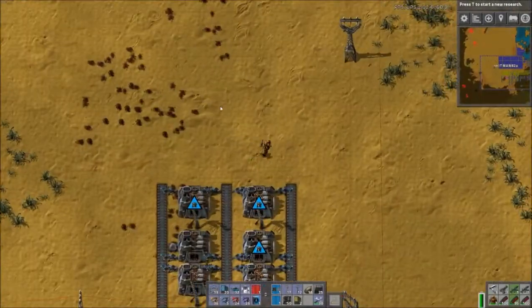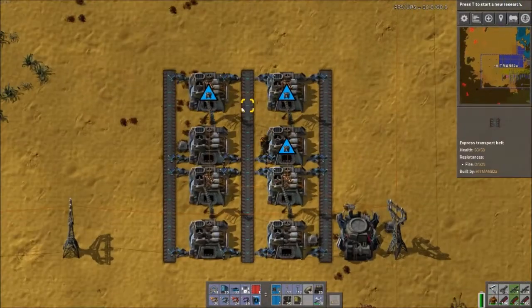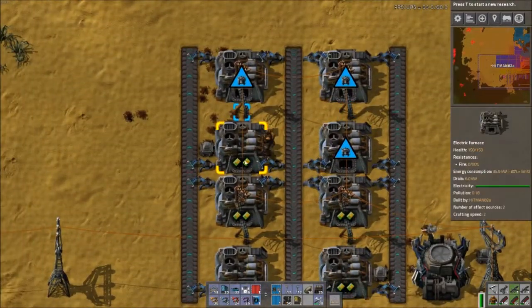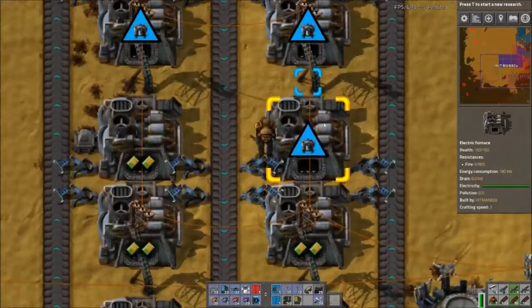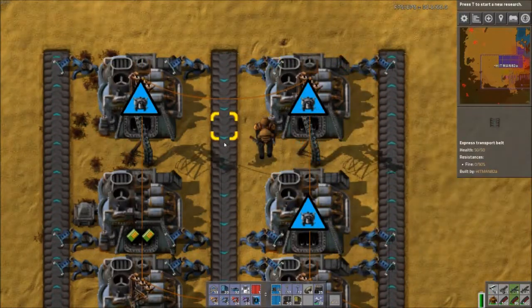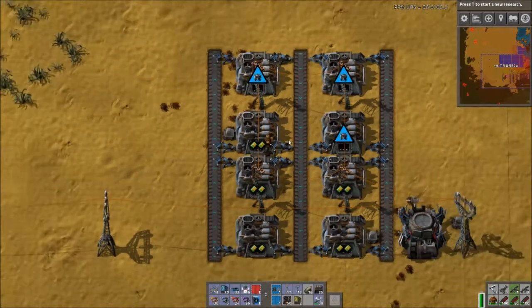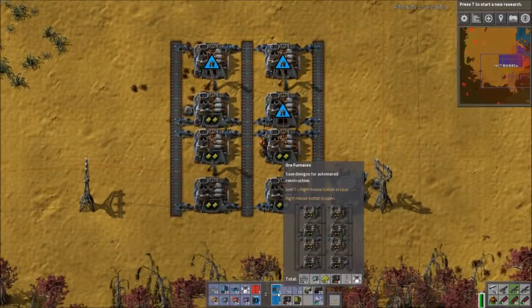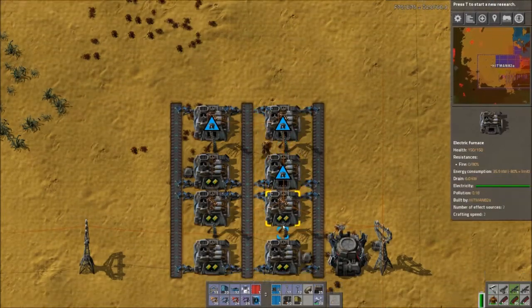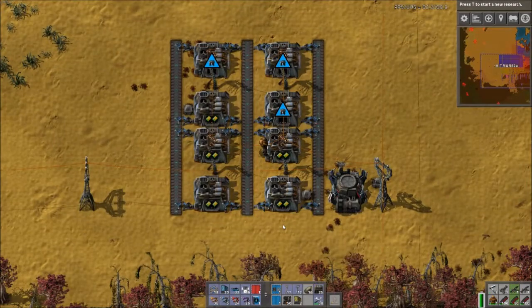Hello everyone, welcome back to Factorio. I'm Hitman82, this is episode 48. As you can see, we've got electric furnaces - you see these blue icons right here and it shows a picture of a logistics robot, that means I need stuff. What those stuffs are is these efficiency modules. I set up a blueprint so that I'd be able to tell it to put those efficiency modules in, so whenever they come available on the system the robots will put them in. I don't ever have to think about this again.